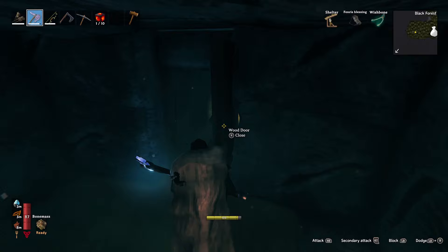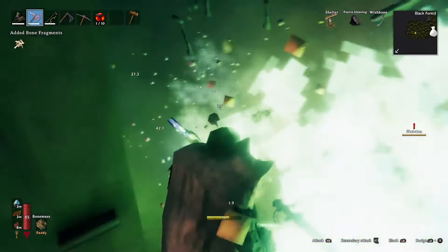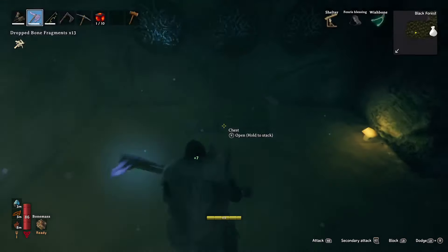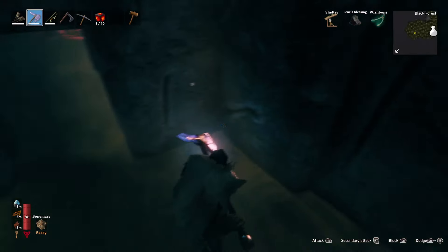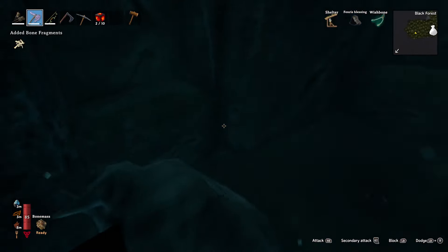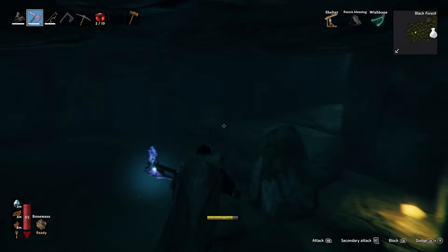Why couldn't I find a dungeon like this when I was looking for surtling cores? Ooh, lots of goodies to sell, and money, and another surtling core — nice. I'm going to leave here now. I'm going to go see how much I can sell all my stuff for and see if I can buy anything at all.